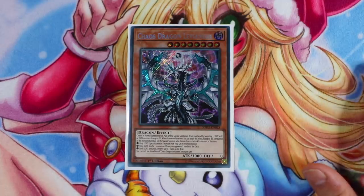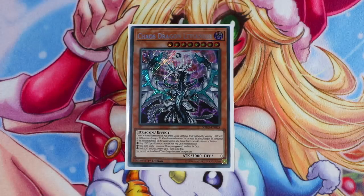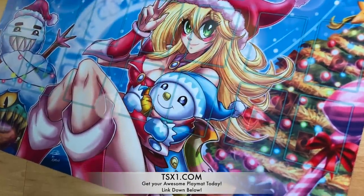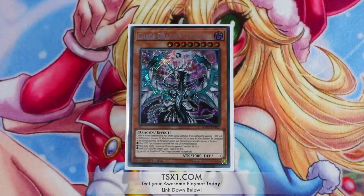If you want to see more deck profiles like these, make sure you smash that thumbs up button. If you want to help support the channel, make sure you visit TX1.com to get your playmats today. I have the brand new Dark-Mitches and Girl Holiday Edition playmat, so visit the link in the description box below at TX1.com.